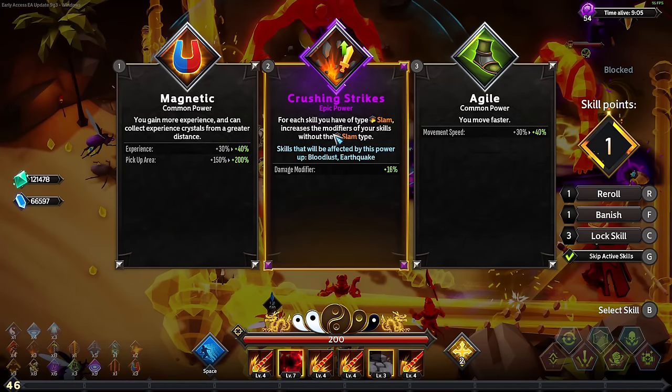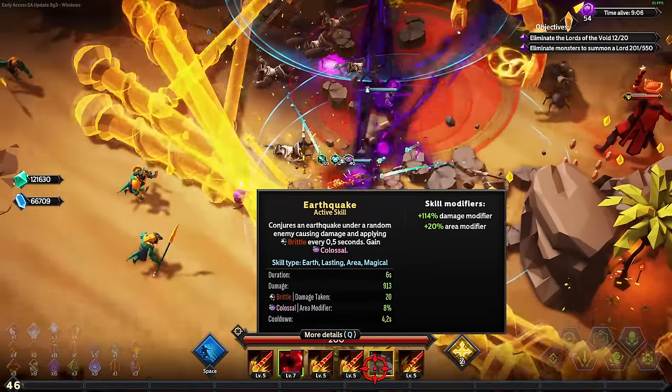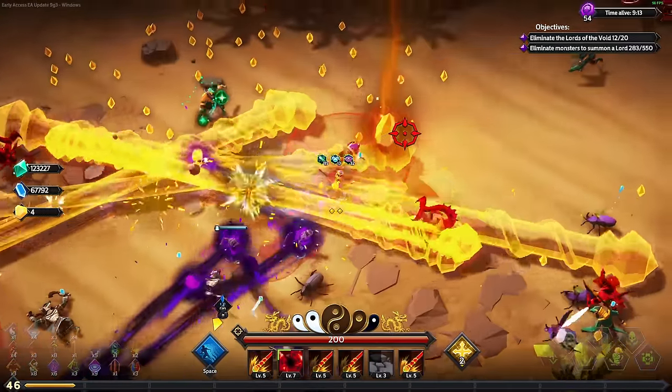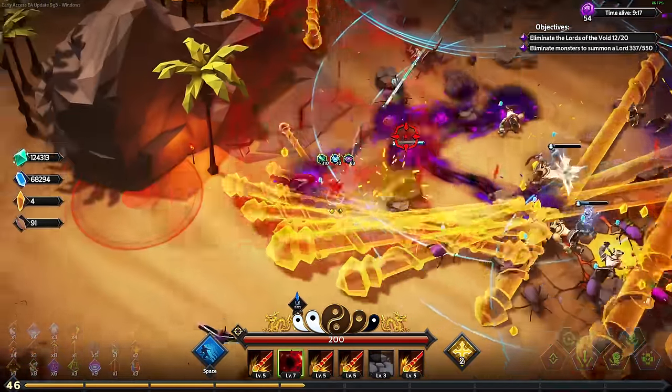For each skill you have, the type of slam increases the modifiers of your skills without the type slam. You're telling me you increase the damage of this by 64%? Look at the damage modifiers - how they shot up. I didn't even know that was a thing, but I don't mind it - I'm really happy about it in fact.